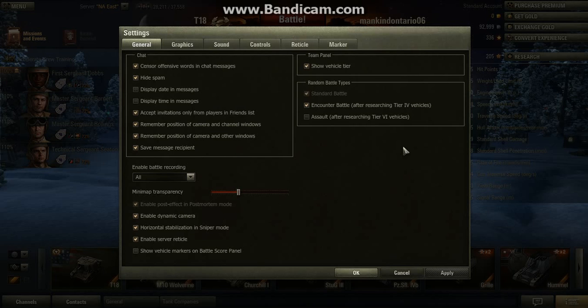Well, here's the way for you guys that don't know how to do it. Go to your General settings. These two things right here: 'Display date in messages' — don't put a check mark in there, leave it blank. And the next one, 'Display time in messages' — keep that blank too. The rest, whatever you want to put in there. But those two right there, keep them blank. That way you won't be able to see the chat. Here's an example — I'm going to go in a game and show you exactly what I mean.